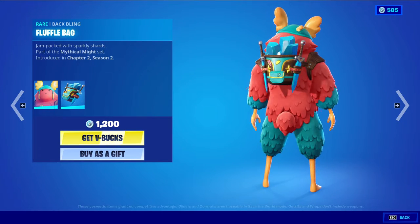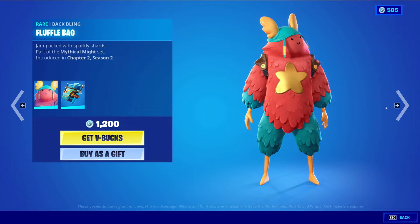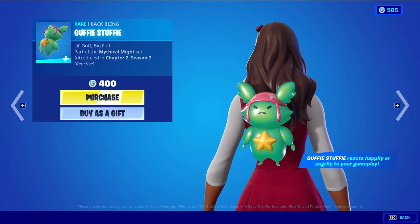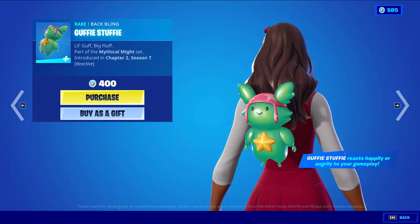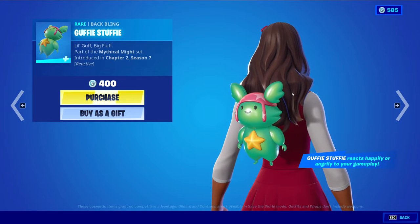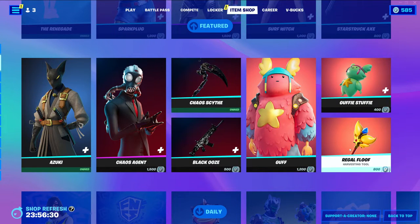We have Guff with the Bappling Fluffy Bag, rare skin, 1,200 V-Bucks. Pretty thick skin, very very wide — it's going to be getting in your way. We have Guffy Stuffy rear back at 400 V-Bucks. The Bappling is reactive — Guffy Stuffy reacts happily or angrily to your gameplay. If you pop a big pot or something, it's going to start smiling and be happy. But if you start taking damage from the storm or enemy fire, it's probably going to react angrily.